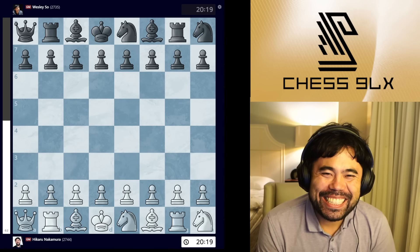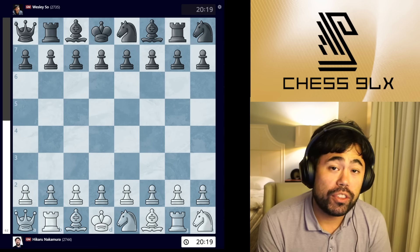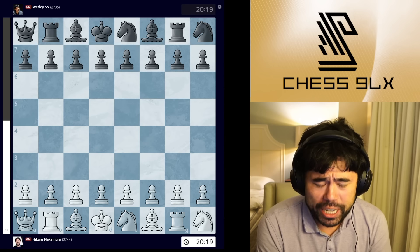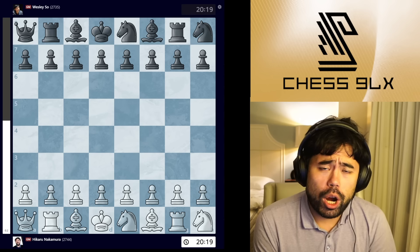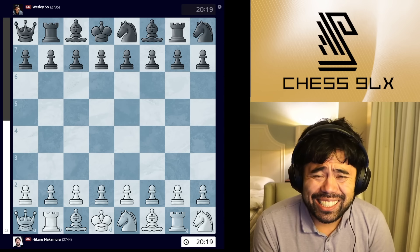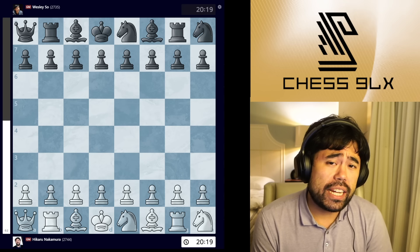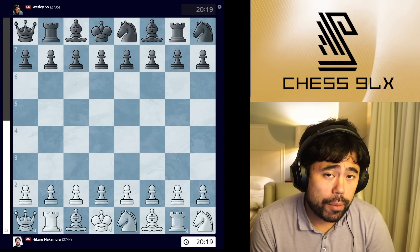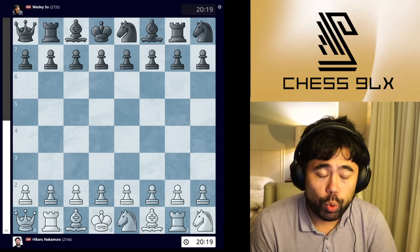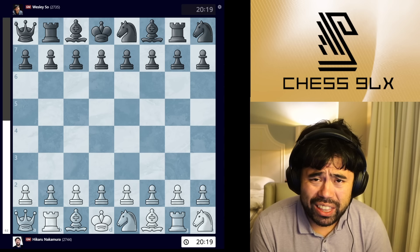Welcome back everyone. For today's video we're going to be taking a look at day one of the Chess 9LX event being held here in Saint Louis, Missouri. For those of you unfamiliar, Chess 9LX is Chess 960, also known as Fischer Random. It means this event is played with the pieces rearranged on the back rank in a completely random order, and we play from move one with no prior knowledge.